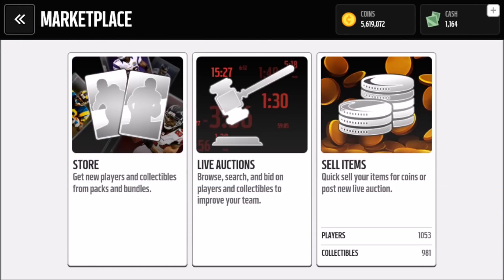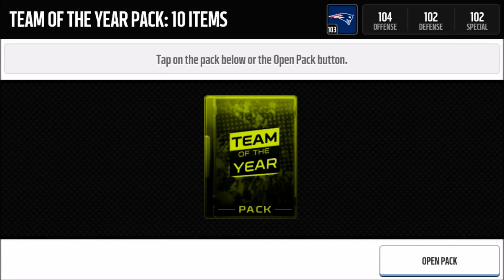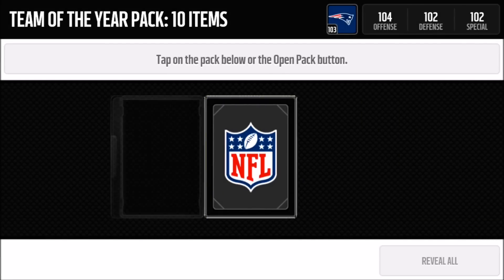Hey what's going on YouTube? It's Nick from Noobkill coming at you with another Madden video today. We're going to open up the Team of the Year packs — the 3 on my iPhone and the 3 on my iPad, so a total of 6 packs. Each pack goes for $63k each or $900 Madden cash, so if you want to open all 3 with coins that's going to cost you $189k. Let's jump right into the first pack and hopefully get some Team of the Year players and some Elites.